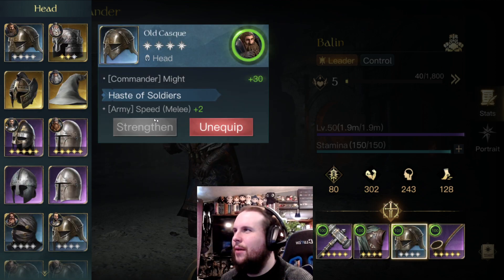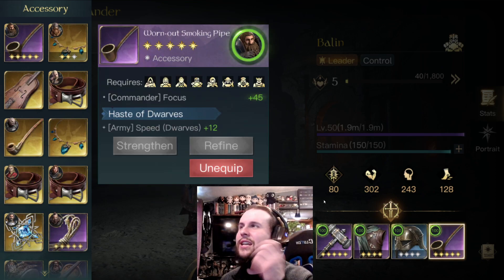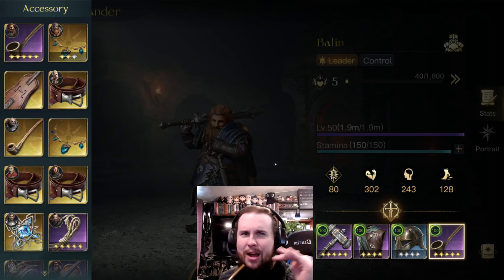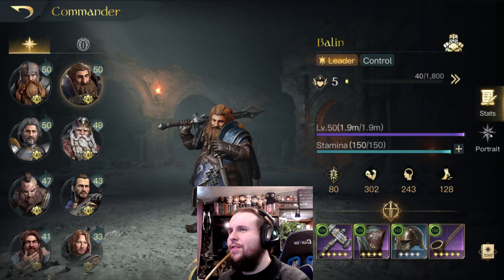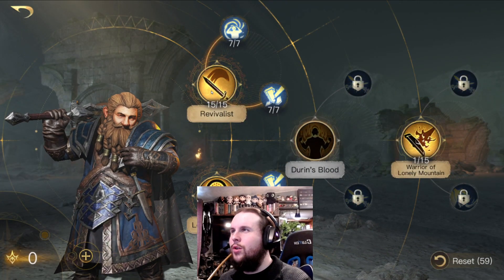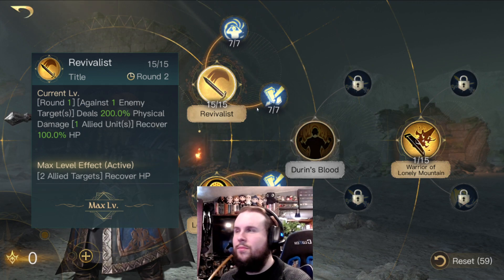I don't really have a good helmet for him right now, but his army gets some melee speed. His Dwarves get more speed from the pipe, and focus helps him because of his ability — focus gets added. He's one of the only Dwarves that really uses focus. Most Dwarves are just flat-out might builds. But if you jump into Dwarven's stuff and go to Revitalize, this is one thing that's pretty cool — buffing his army.